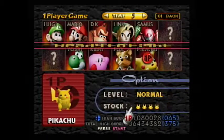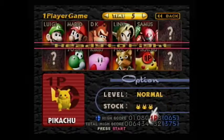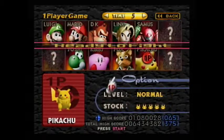The first thing that you need to do is go to first player mode and beat it. Once you do this, Jigglypuff will appear. You'll have to face him one-on-one and defeat him to get him as a playable character.